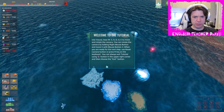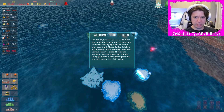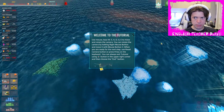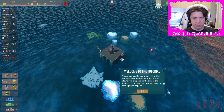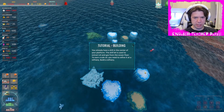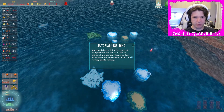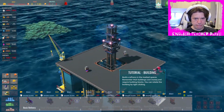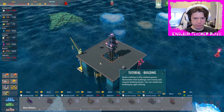Welcome to Drill Deal. Use WASD to move and rotate the camera. Okay, got it. Welcome to the tutorial — you can pause the game by clicking pause or the space key. You already have a drill in the center of your platform. The drill bit is used to extract oil and gas from the ocean floor. To earn crude oil you need to refine it — build a new refinery. Build a refinery in the marked spaces; remember that buildings cost money and require building blocks. You can rotate the building by right-clicking.